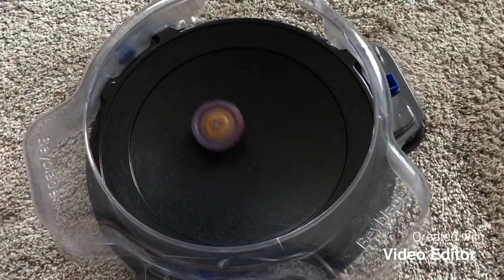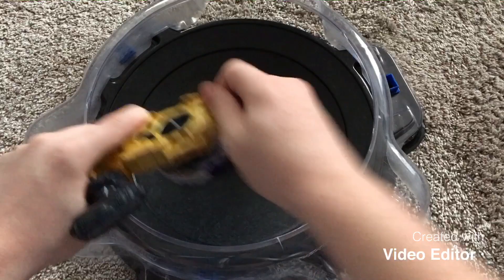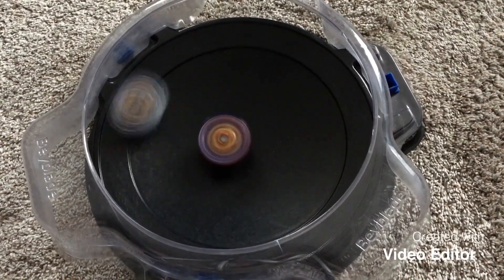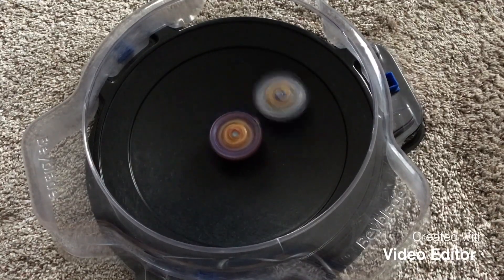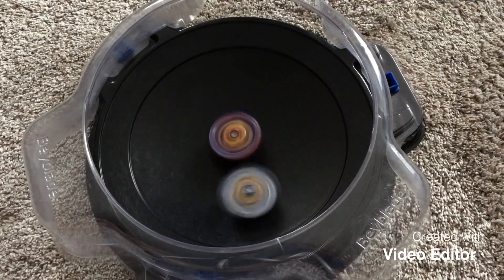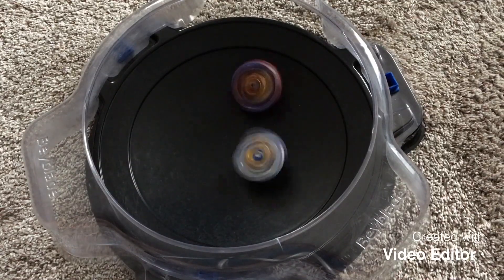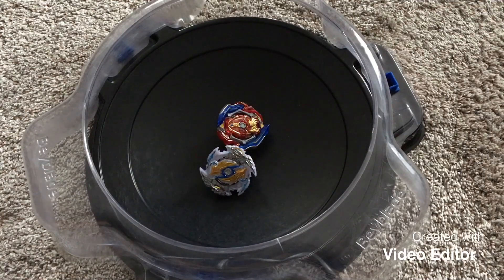Round 2. 3, 2, 1, go shoot. 3, 2, 1, go shoot. Again, we see Longinus just circling around. A few hits. A little bit of scraping from Union Achilles, some scraping from Zwei, and a spin finish for Union Achilles. Score is 1-1.